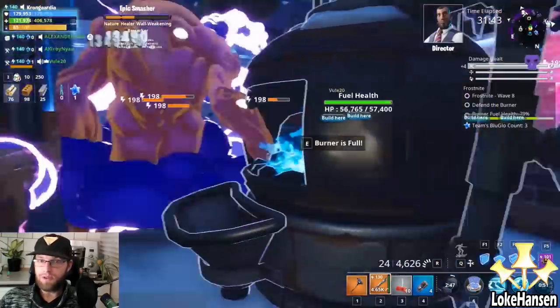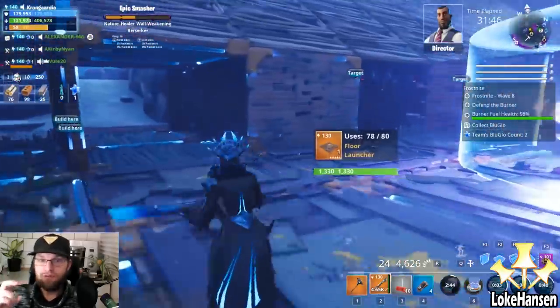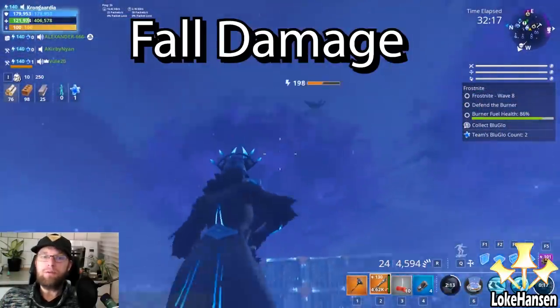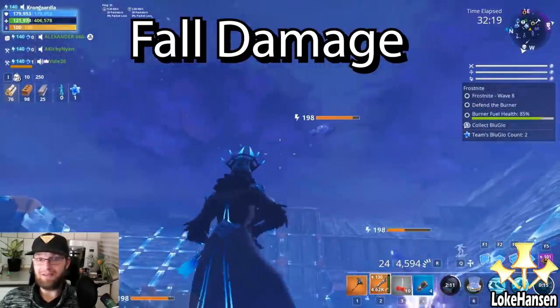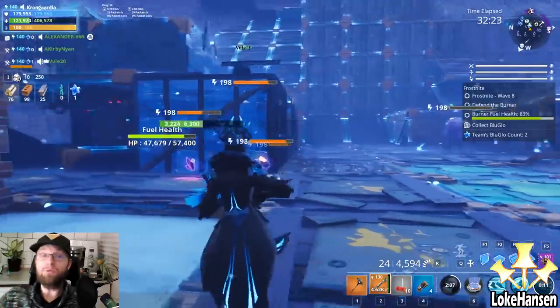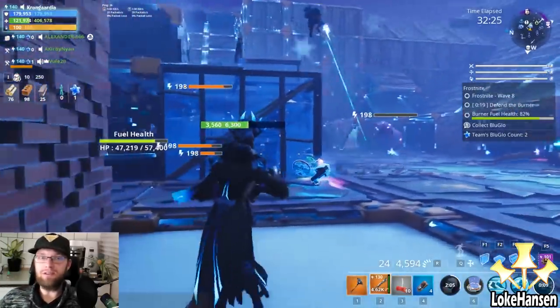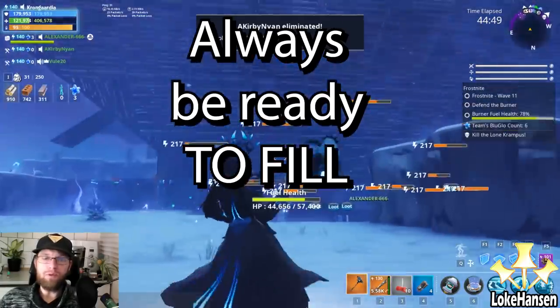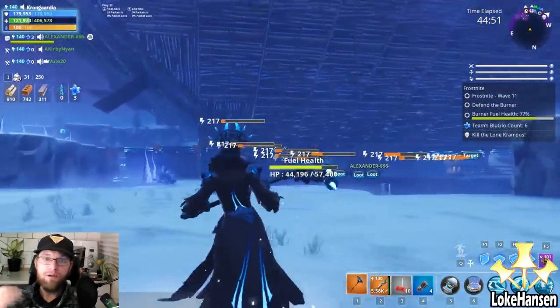Be sure to fill the blue glow in the burner, keep it at 25 so you can get the freebie downloads of blue glow, then fill it up completely so people can farm. The fall damage is real — it is unreal how real it is, that is how crazy the damage output is.